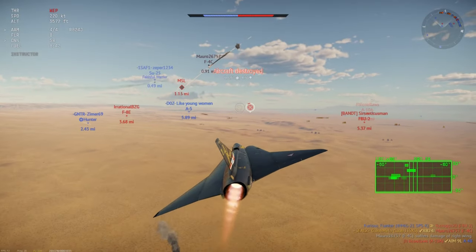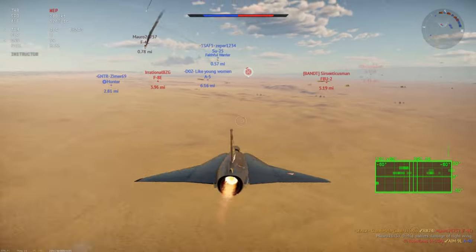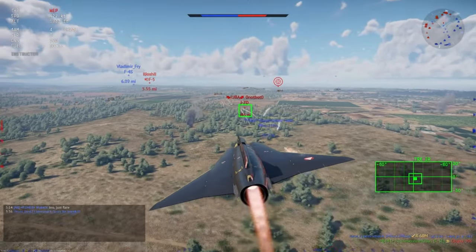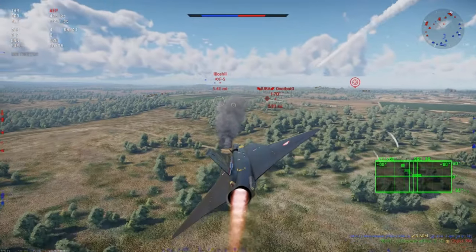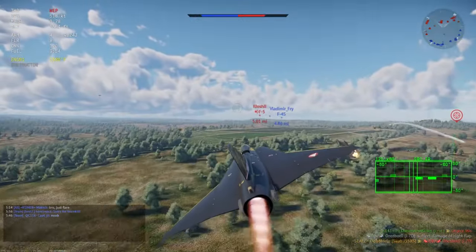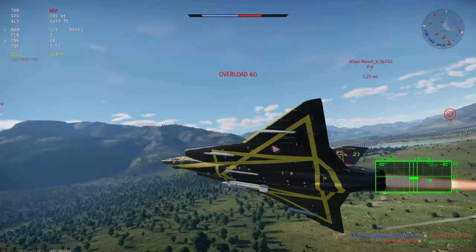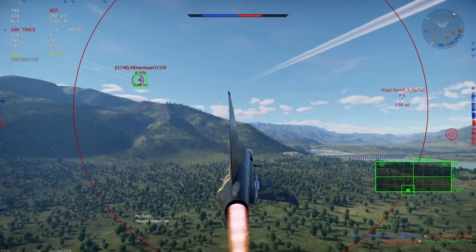For new players it's just they're not used to it — not used to the idea that they can't out-turn everybody and have to play a bit of strategy. This is their first jet. But where the J35XS makes up for it with new players is it's a great turn fighter. Its energy retention may not be great, but the way it turns is immaculate — it turns so quick. It's a delta wing obviously.